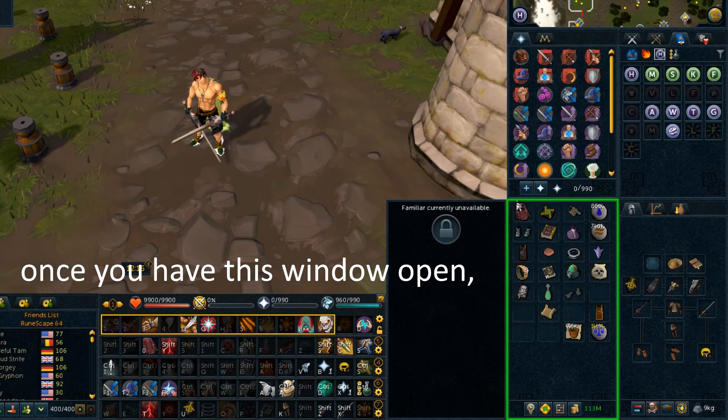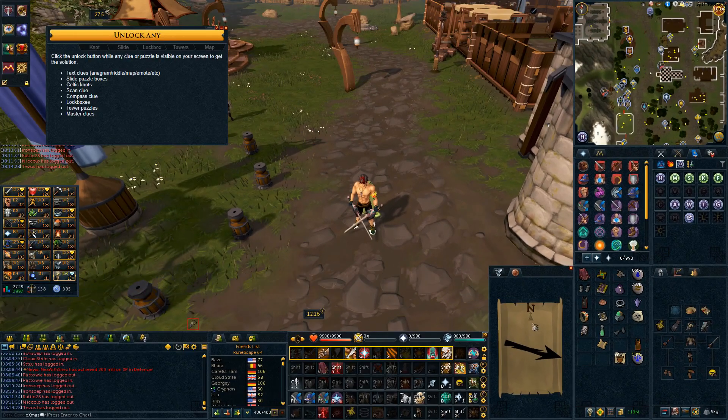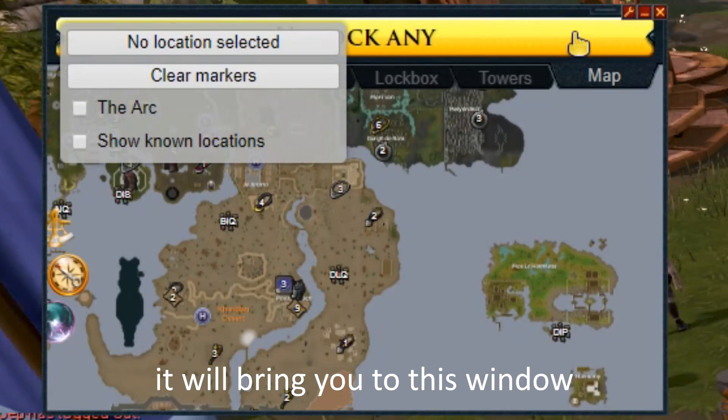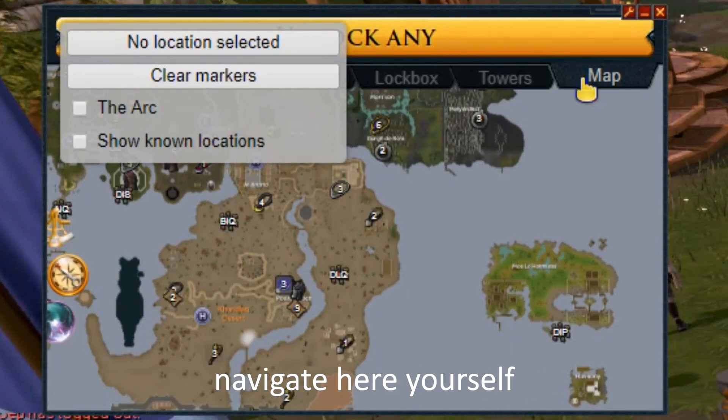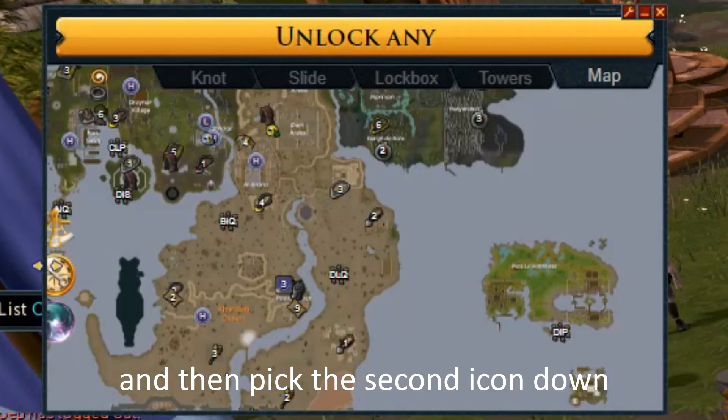Once you have this window open, select the read option on your clue to reveal the arrow of the compass. Now select the unlock any option on your solving tool — it will bring you to this window. If you would like to navigate here yourself, you can select the map tab and then pick the second icon down for these steps.